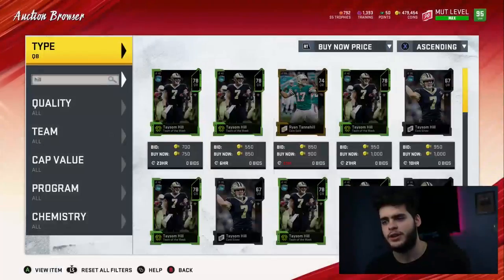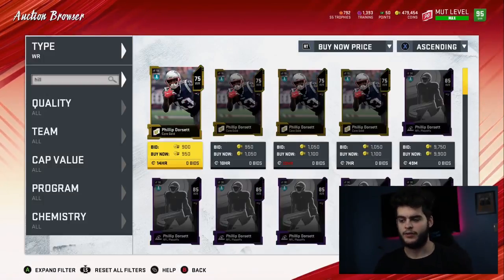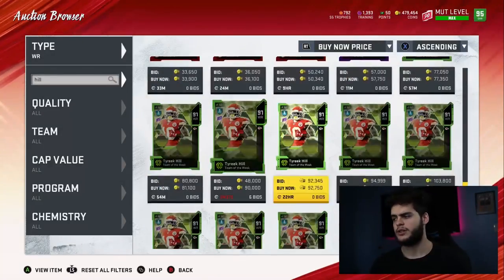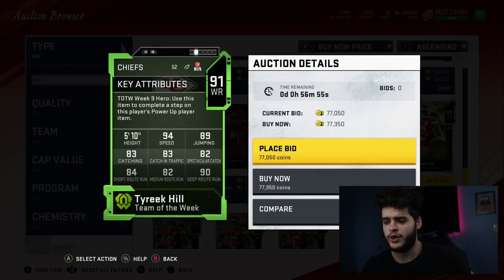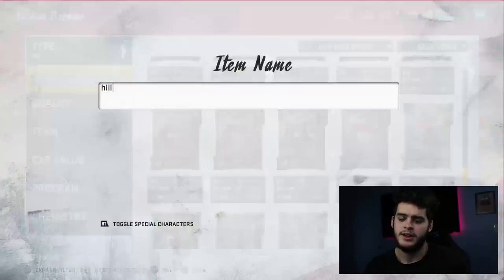Next on the list is Tyreek Hill. Not everyone needs a Tyreek Kill on their team, especially on a budget team at my stage of the game where you can get guys like Calvin or Reed. But for a budget team, Tyreek is probably your best source of speed. He's 91 overall, Team of the Week, with 94 speed and 90 deep route — that's really all you need to know. Get him open in space, let him run — he's crazy fast.